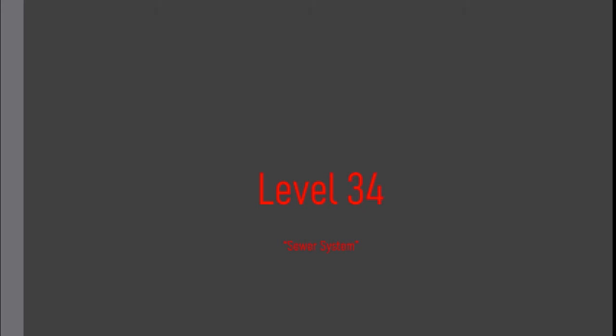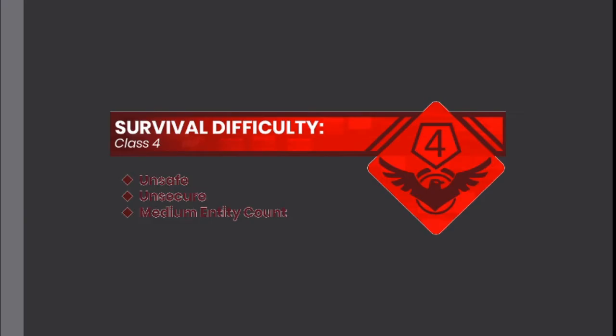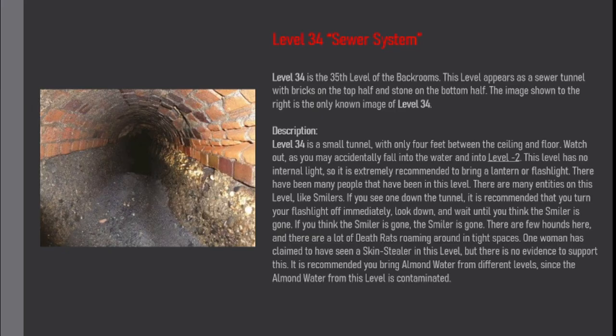Level 34: Sewer System. Survival Difficulty Class 4, Unsafe, Unsecure, Medium Entity Count. Level 34 is the 35th level of the backrooms. This level appears as a sewer tunnel with bricks on the top half and stone on the bottom half.